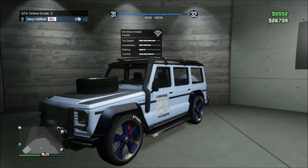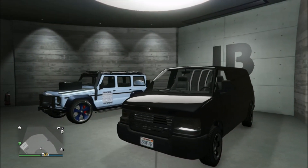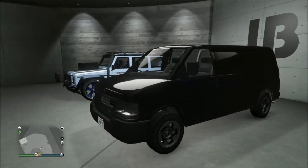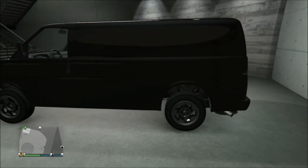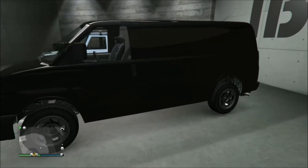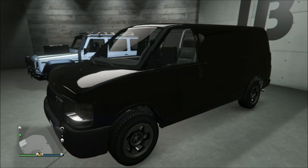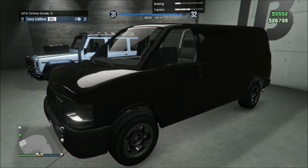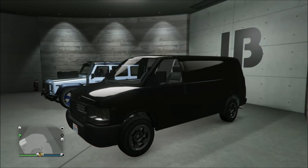Next on the list, we have none other than the Vapid Speedo. This vehicle is your traditional all-blacked-out van — not really too much room to see in the back. You can find this above the docks, kind of like Lester's neighborhood, El Burro Heights. You're definitely going to have good odds looking in that area for the Vapid Speedo.